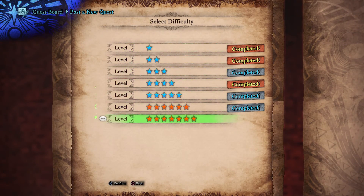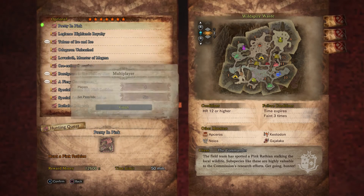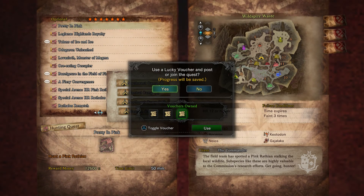This is a 7-star quest — Pretty in Pink: hunt a Pink Rathian. Reward money is 12,600 zeny. This one is from the commander: 'The field team has spotted a Pink Rathian stalking the local wildlife. Subspecies like these are highly valuable to the commission's research efforts. Get going, hunter.' For this one, Southwest Camp is a good choice, and we'll use the voucher for sure.